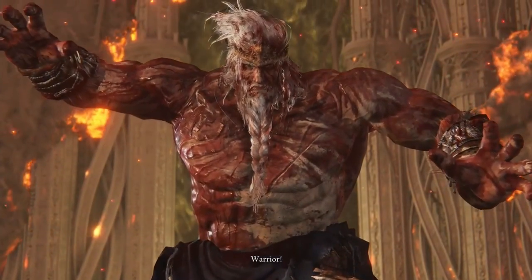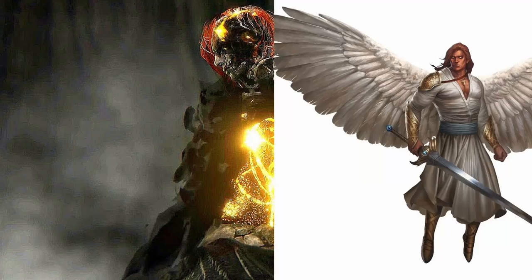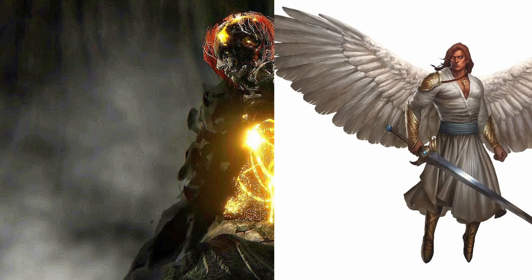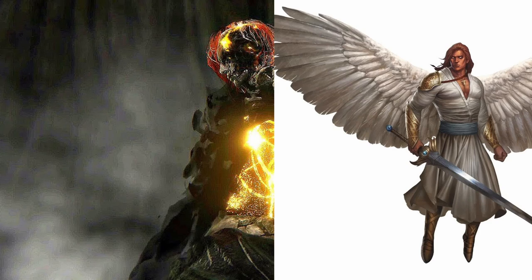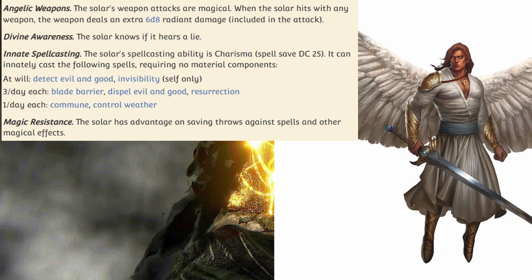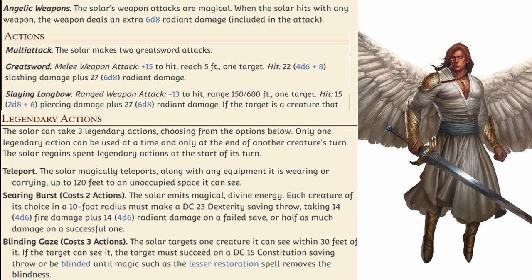Then after you defeat him, you wind up at Radagon of the Golden Order. He does a bunch of holy-type attacks, so in order to fit this pretty well, I would grab a Solar. It's a large Celestial, and it's CR 21 — high enough that you can boost it a little bit if you want to make it more challenging. Radagon has resistance to holy damage, and the damage resistances of a Solar include Radiant, which is pretty much a one-for-one translation. Radagon deals plenty of holy damage, and Solars have the feature Angelic Weapons, allowing them to deal an extra 6d8 radiant damage on any attack. They also have the ability to use a Slaying Longbow, and I think if you boost him up a little bit, he'll be great for a second-to-last boss.